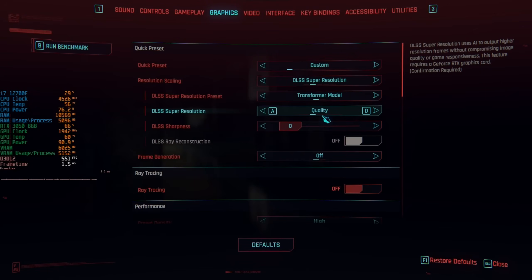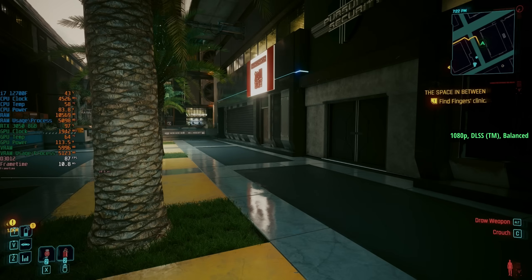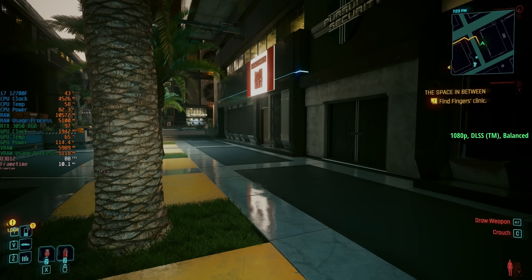Now if I choose balanced mode — the frame rate we lost has been made up again. We're back up to 86 to 87 FPS and the image quality in my opinion looks just as good, if not a little sharper, than it did with CNN mode beforehand. I hope I'm not talking absolute rubbish — I hope there's some justification behind my claims, but then again my eyesight has never been brilliant.